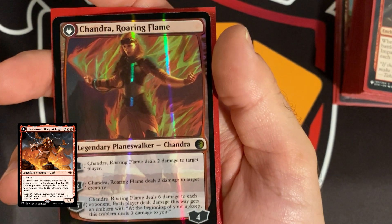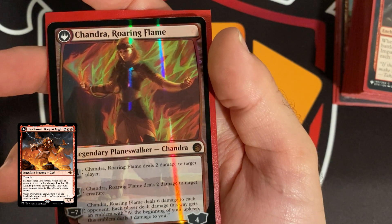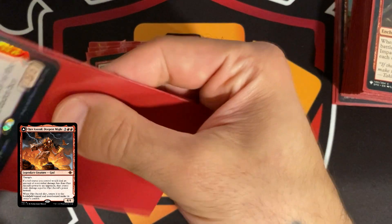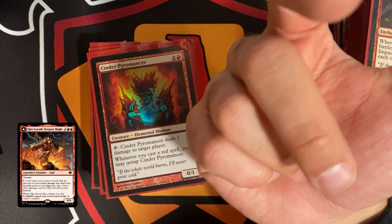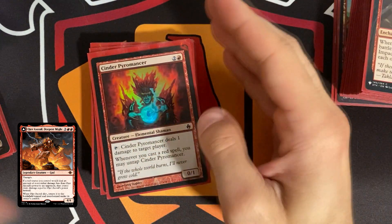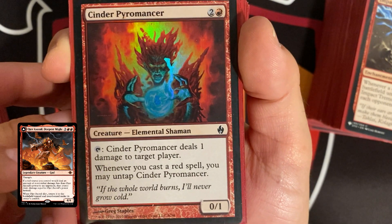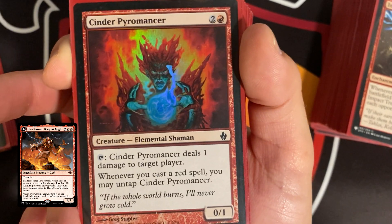As Chandra Roaring Flame, plus one can deal 16 damage, minus two deals two damage to a creature, and minus seven deals six damage to each opponent with a punishing emblem. Keep in mind that the commander's effect requires non-combat damage from a red source targeting an opponent, so bear in mind when some effects target creatures vs. players. Cinder Pyromancer costs three, taps to deal one damage to target player, and untaps whenever you cast a red spell — similar to Chandra and really good.